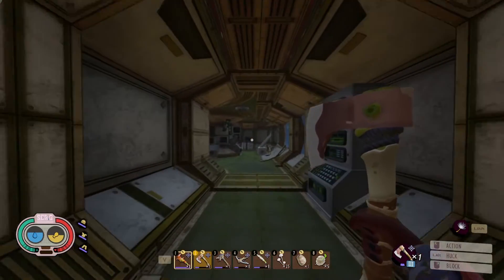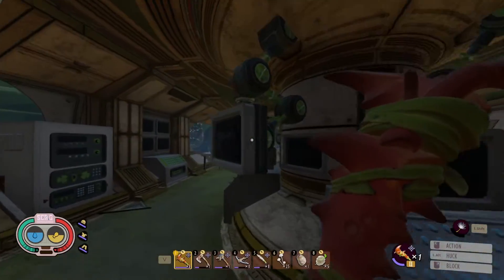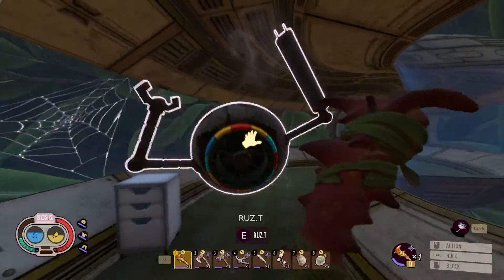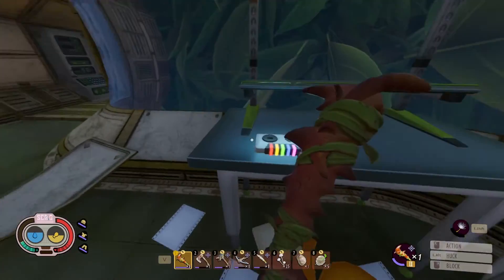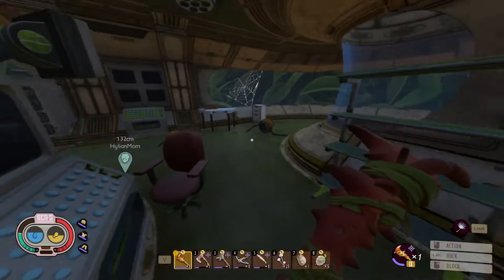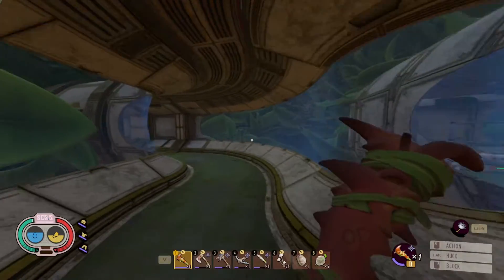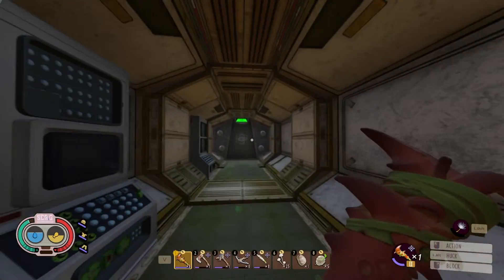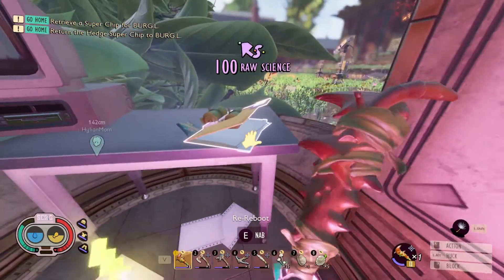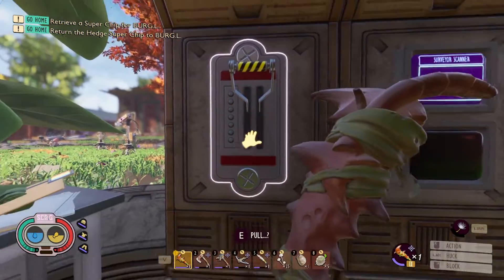And boom, there we are. In this room we do have two rusties that we'll need to deal with, so let's take care of them. Here in the room we've got a cassette we can get, an excellent mustache, a loot box, and also a file called Reboot. Continuing down the hall, in the next room we have another file folder with some raw science — the Re-Reboot — and we also have a lever on the side that says pull.